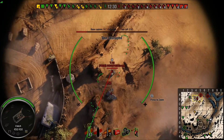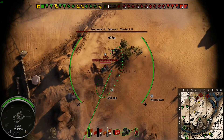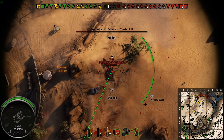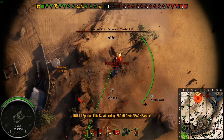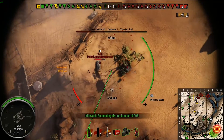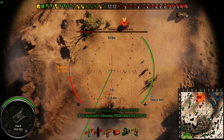We've got a T-10 and an E-100. The T-10 is now stuck, and I'm going to put the shot out right there. I smacked the T-10 for 600, and I actually splashed the E-100 for about 100. So that was a good 700 roll off of hitting two tanks.